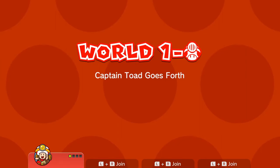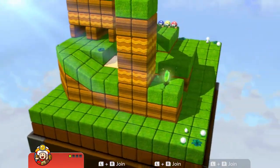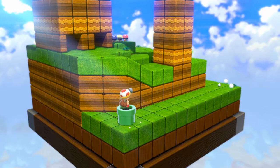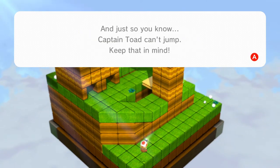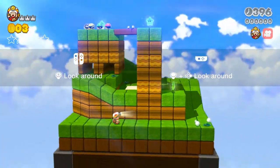Let's jump in and play as Captain Toad for the first time in Super Mario 3D World. This is pretty cool — this is before the Captain Toad game was a thing. It's so dope that they actually brought it back for the Switch version and didn't take it away, because it is so cool to have these little side-game moments with Captain Toad inside of this game.